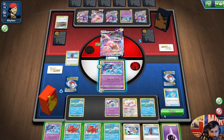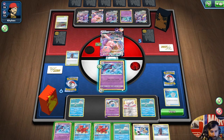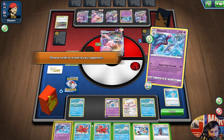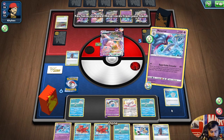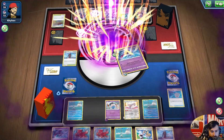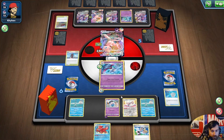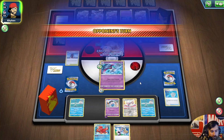We'll play this Pokémon down since we're two-shotting anyway. We'll attach it, and that comes out to 160 damage — a nice two-shot range.